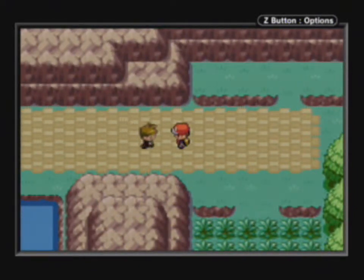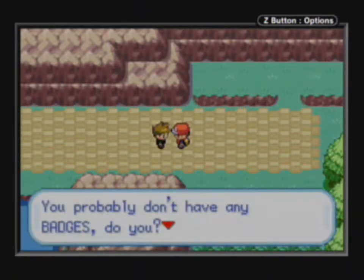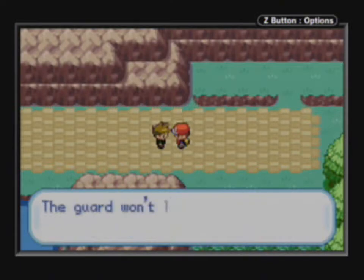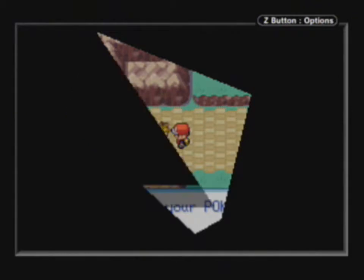Oh hey, it's Blue! Off to the Pokemon League — forget about it. You probably don't have any badges; the guard won't let you through. Did your Pokemon get any stronger? Let's find out.